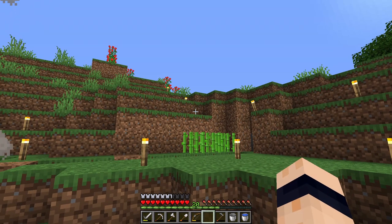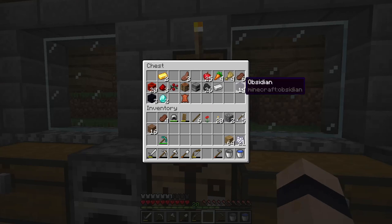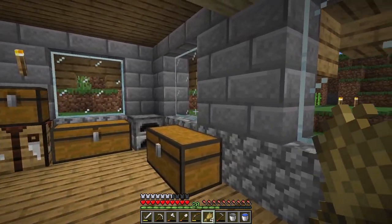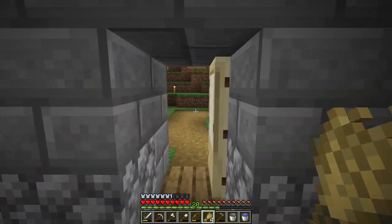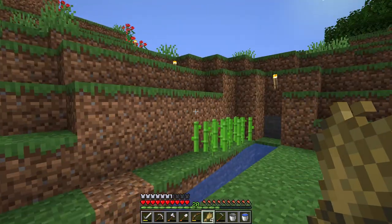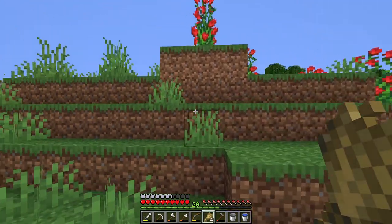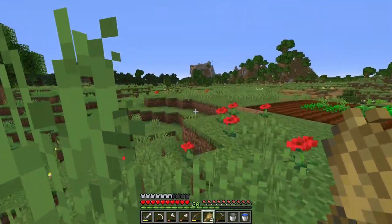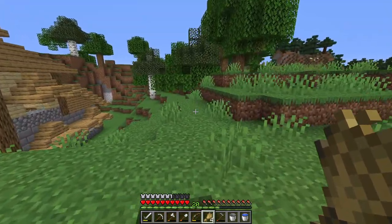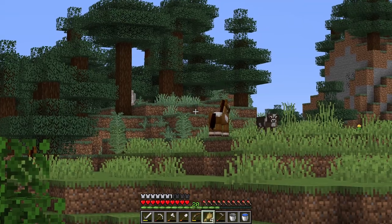Now we've got our sugar cane growing, it's time to get on with the leather - to find some cows. We've got some wheat in here which we need because wheat can attract cows. There are other ways to transport mobs like minecarts but I don't have those resources right now. A good way of attracting cows and sheep is wheat. I definitely saw a few cows around here earlier. Oh, there's even a horse over there but we don't have a saddle so we can't do anything about that.